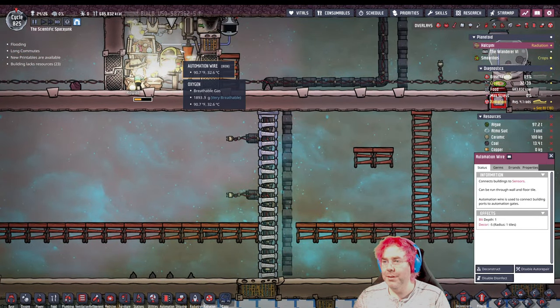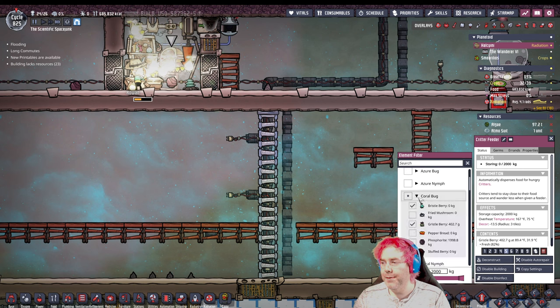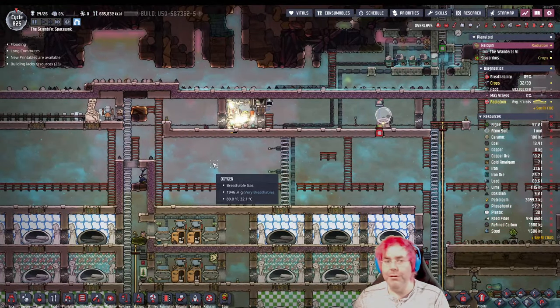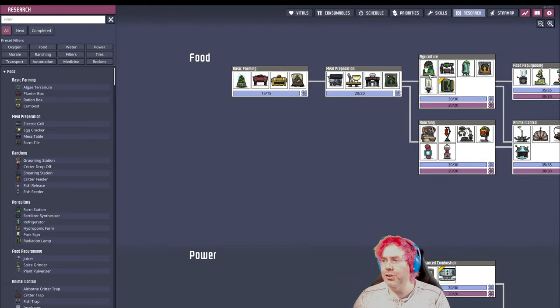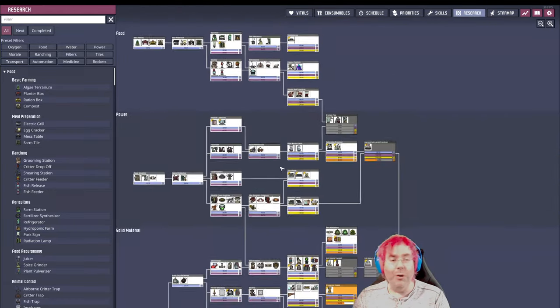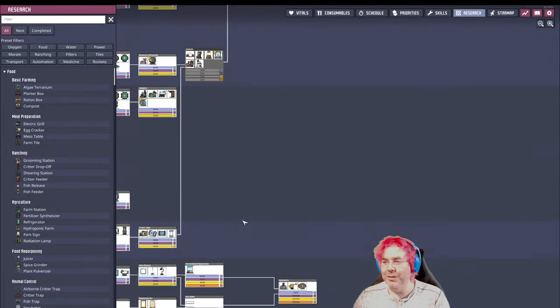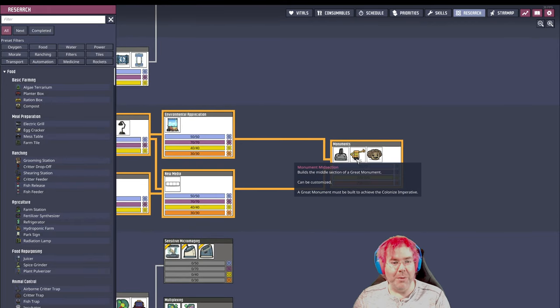I don't know that I want to feed these phosphrite anymore. Let's save our phosphrite for other things, especially since we are done with research. Now I remember — what are we trying to do here? And I think the answer is we're trying to build the monument.